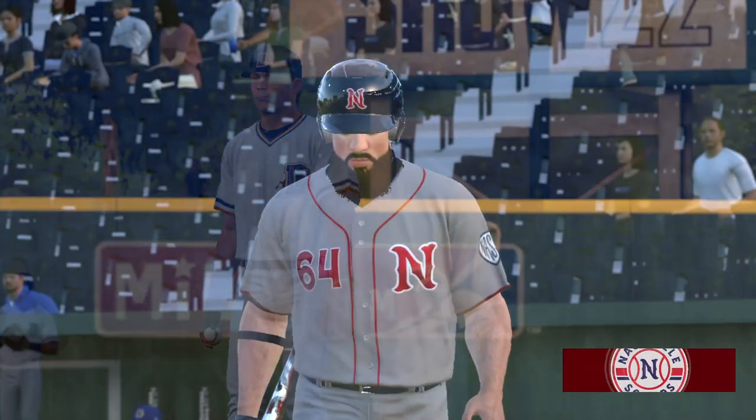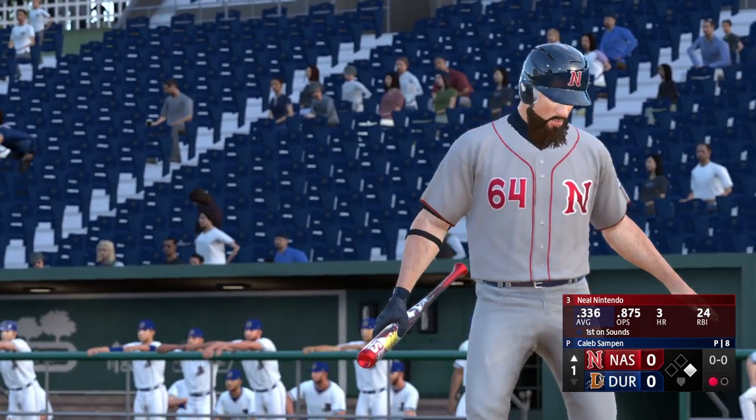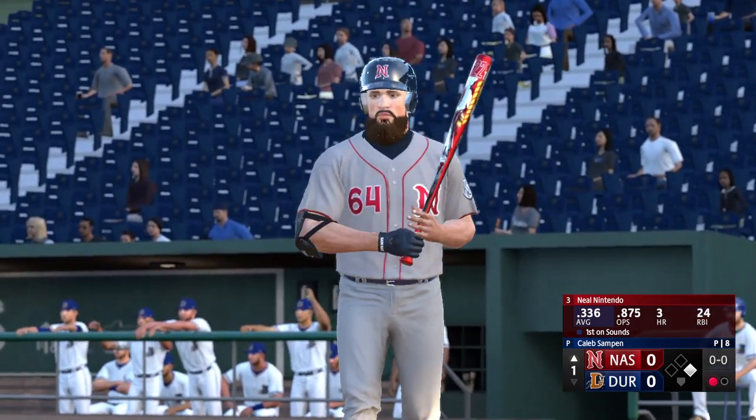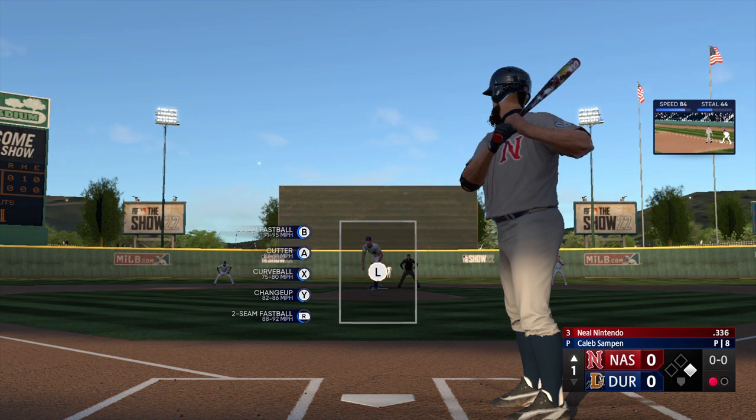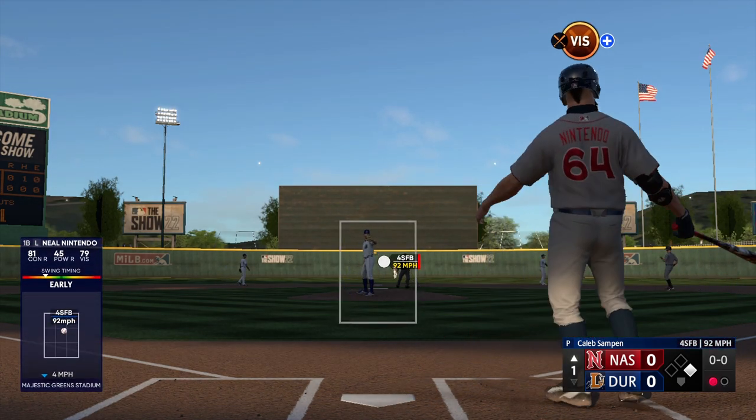Considering baseball seasons are 162 games long by default, the way March to October gives you the progression of a season in a less intensive package is brilliant. Since it focuses so much on marquee, impactful moments, it's also thrilling. March to October is the abridged version of a season, and it rocks.